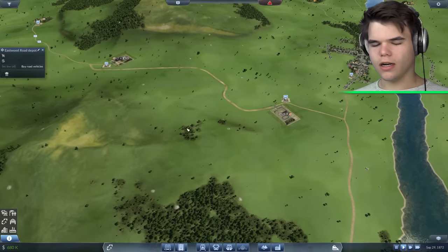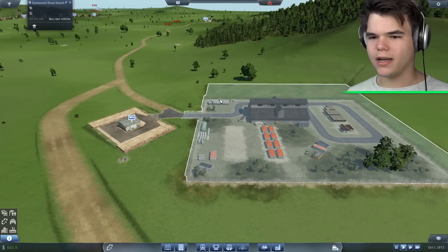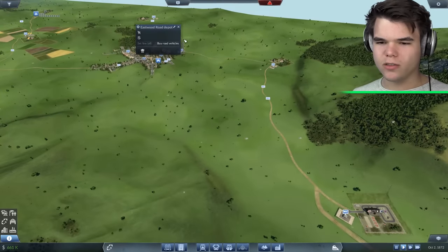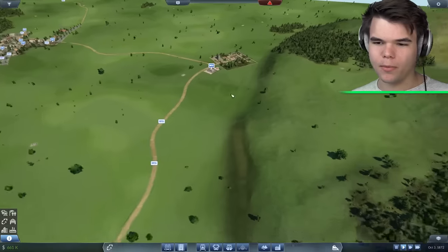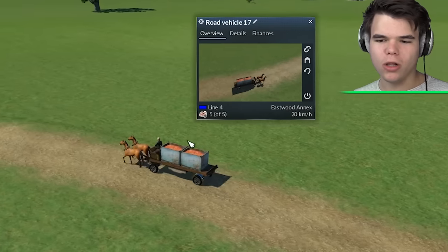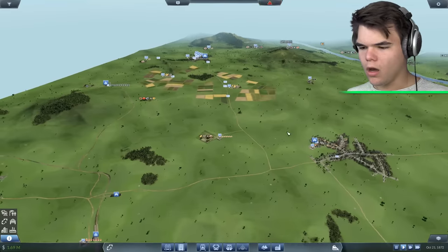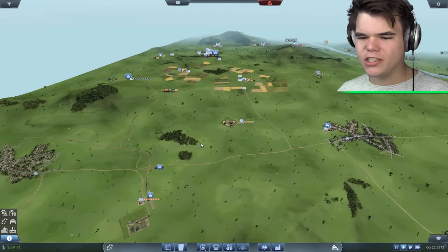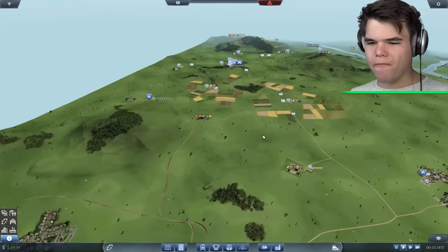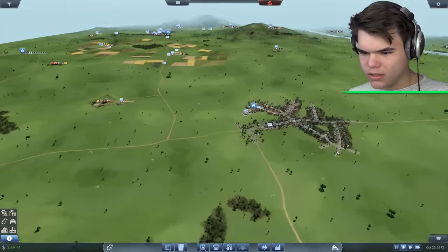That should work just fine. It's going to cost me a little bit of money considering the steel mill is actually not going too fast right now. We've got coal coming in from multiple stations and we've got iron coming in from multiple stations, but they only transport five at a time because they're quite small cargo horses. They're super slow, so there's that. We do have some money left, so I do think it's time that we focus on connecting Yarm and Bedale and Eastwood with a train cargo hub.